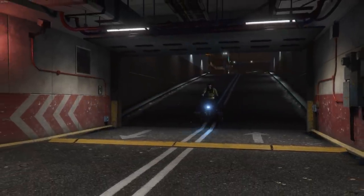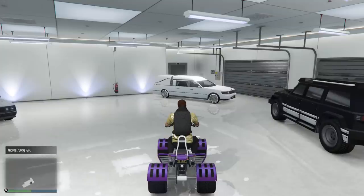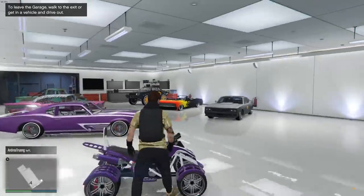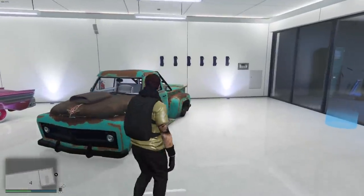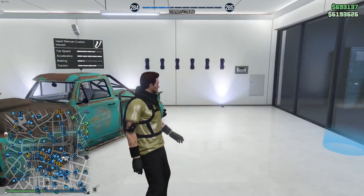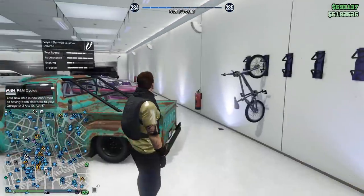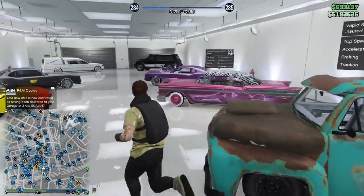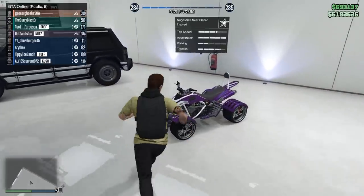The three things you're going to need is a garage, obviously. You're going to need a bike that you're willing to lose, and then you're going to need a BMX. Make sure both of those vehicles are in the same garage. I'm going to do it in this garage - I have a Street Blazer which I'm going to lose, and any other bike will do. And then I bought a BMX.